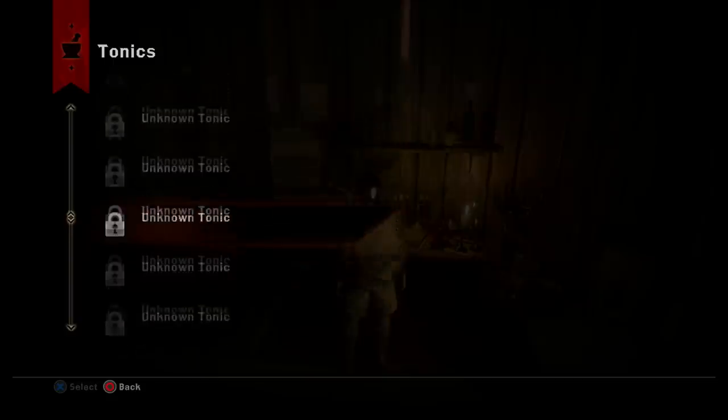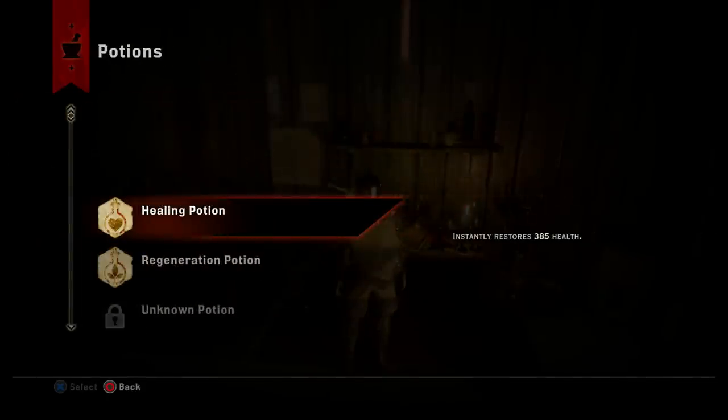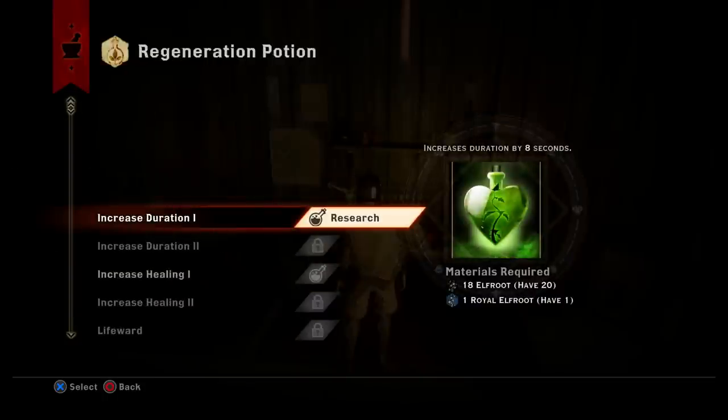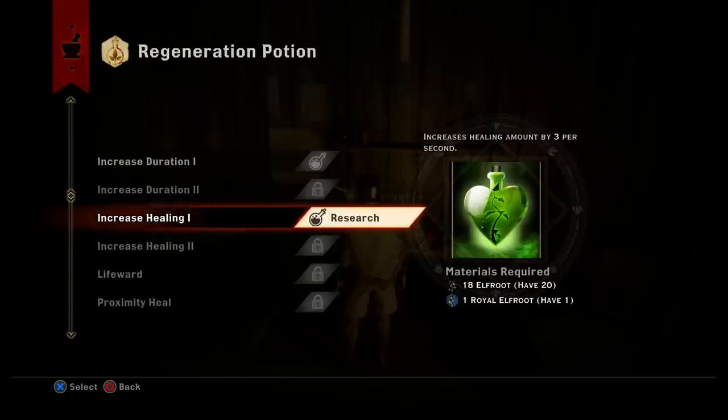I don't have any tonics so there's no point looking at that. Under potions, this is your regular healing potion. The regeneration potion I just got restores 26 health every two seconds for 60 seconds — very good if you're in a tough battle. I have enough materials for both upgrades: increase duration by eight seconds and increase the healing amount per three seconds.